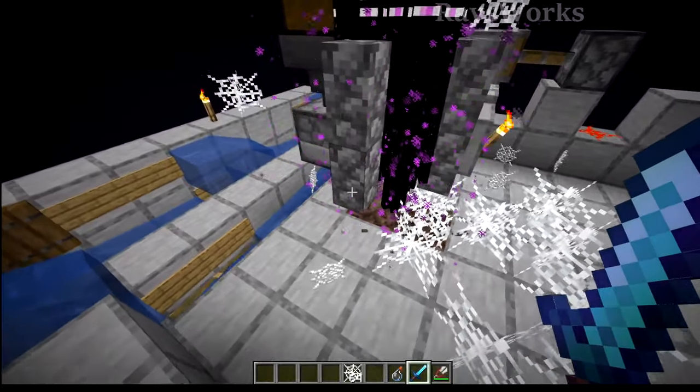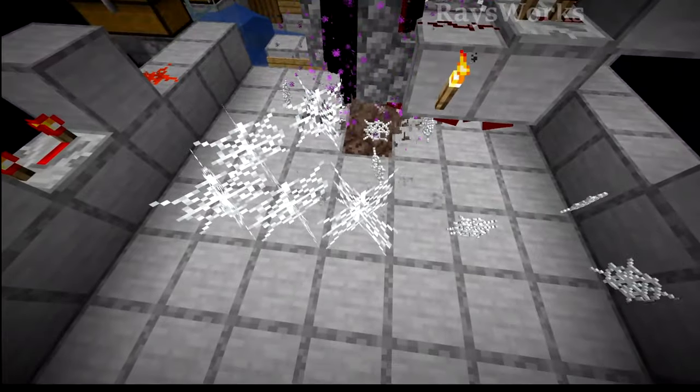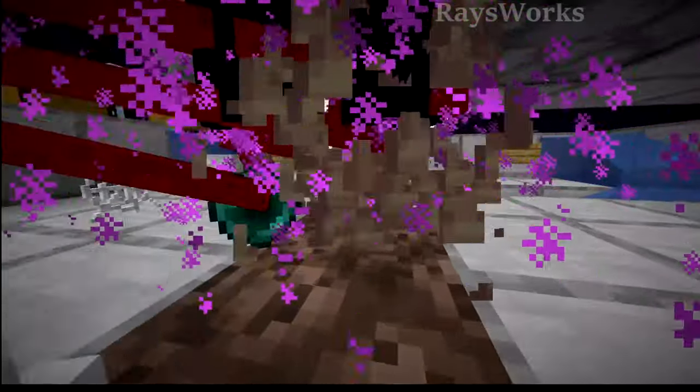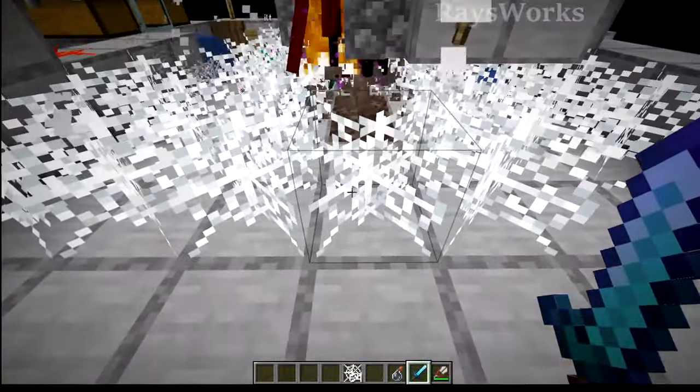Now depending on if you're using the dripstone point over here or if you choose to have something else, the player can then reach the last cobweb in the very center here. Otherwise the dripstone point is a bit random in where it actually sits, which ultimately affects if the player can actually break this last cobweb.